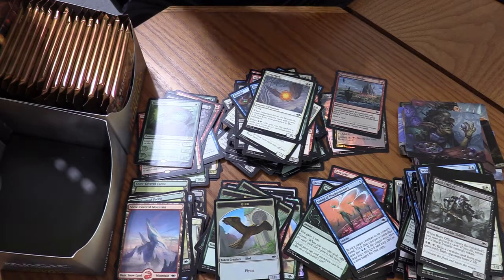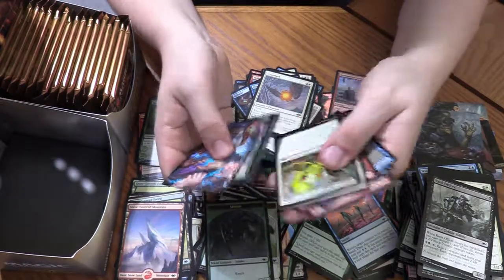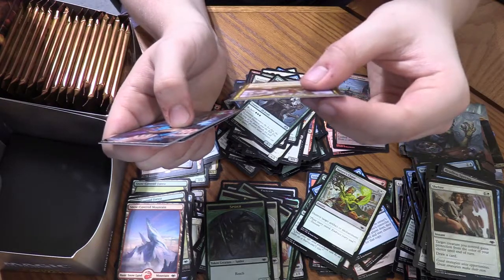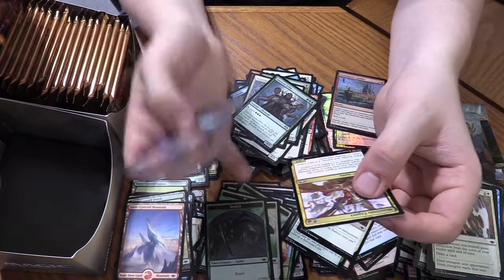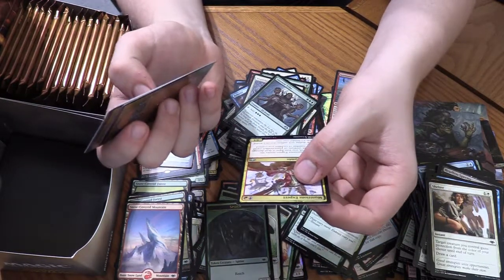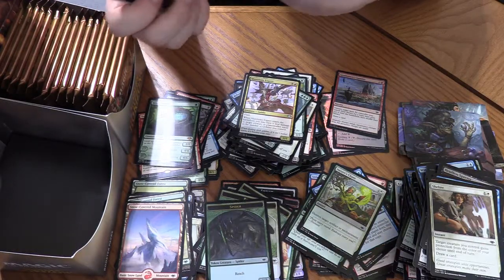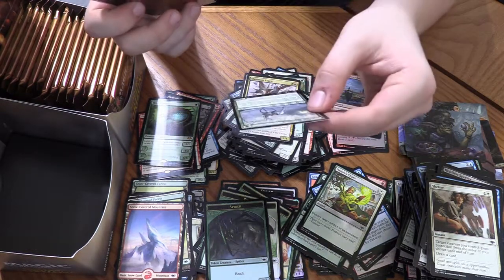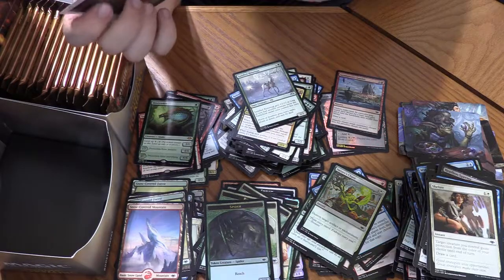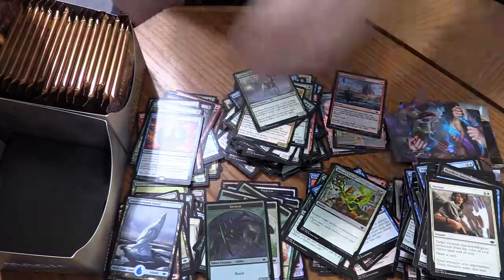Foil Spider Token. Nature's Chant. Llanowar Tribe. Munitions Expert — with Flash! For black and red you get a 1/1. When Munitions Expert enters the battlefield, you may have it deal damage to target creature or planeswalker equal to the number of Goblins you control. That could be a pretty good removal spell, especially since it has Flash. Saddled Rhinestag — for two mana you get a 2/2 that gets +2/+2 as long as you have another creature on the battlefield under your control this turn. It's even a snow creature. And ooh, Force of Negation — nice! And Rebuild. Halfway through — let's see if we can get a Wrenn and Six. We've gotten quite a few mythics hopefully there's at least one Wrenn and Six.